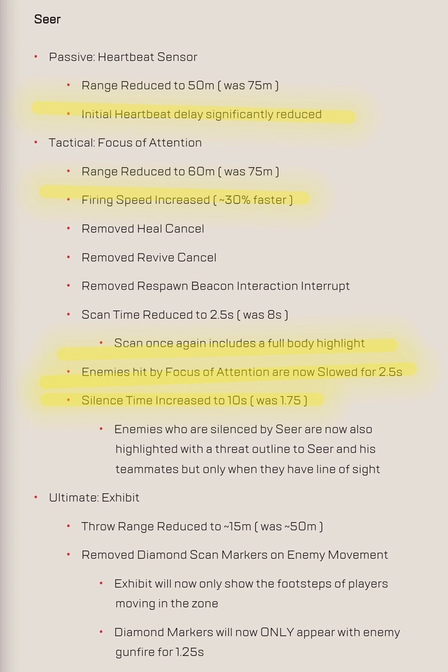Lastly, the ultimate: the range has been reduced to 15 meters instead of 50, so you can't really use it for third partying as much. The diamond scan markers on enemy movement have been removed. Instead of revealing enemies with a diamond whenever they run through it, it'll only reveal their footsteps and when they shoot, placing the diamond on where they're shooting from for about a second. This makes a lot more sense — it makes it clear the diamond comes from the weapon.